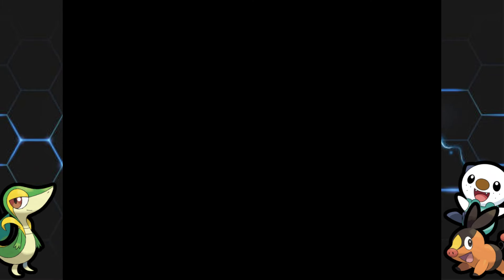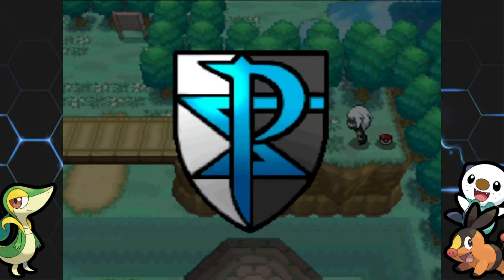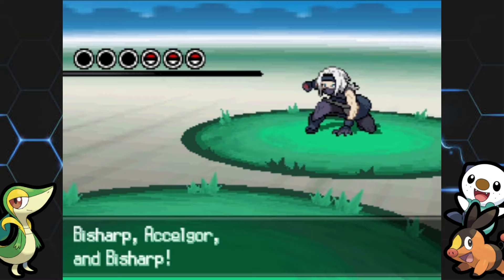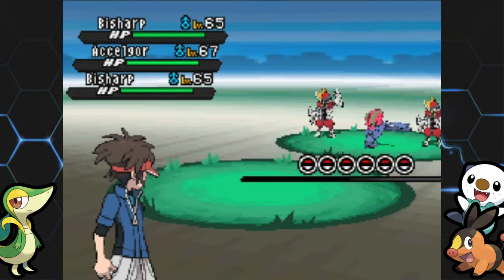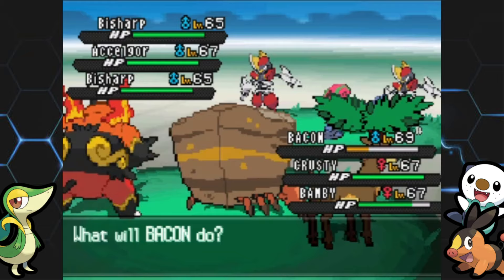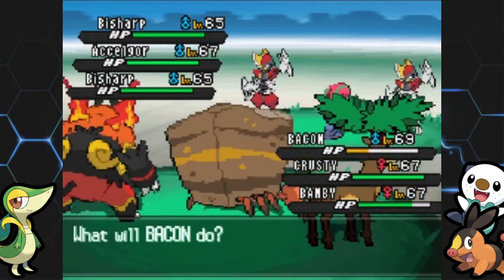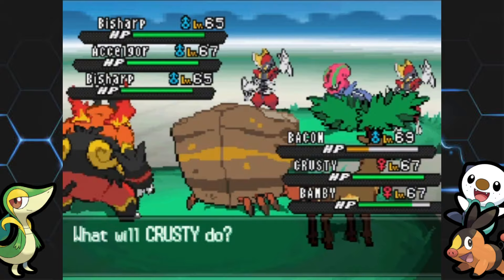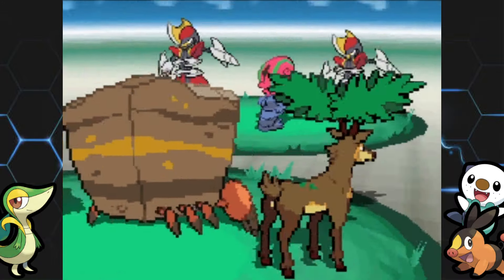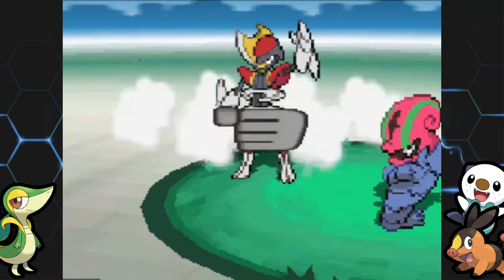The second battle is a triple battle — I wasn't expecting that. Going for Rock Slide to hit all three, then Return on Excadrill. Bambi's probably dead here. Bisharp went for Crustle instead of us so that works out. The next trainer randomly has a Beheeyem, which doesn't really match the strength of the other mons. Rock Slide misses but we get a crit on Excadrill and finish it off.